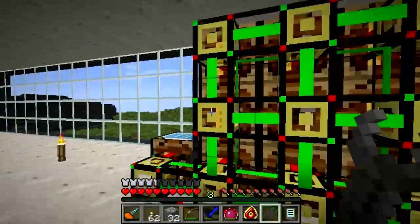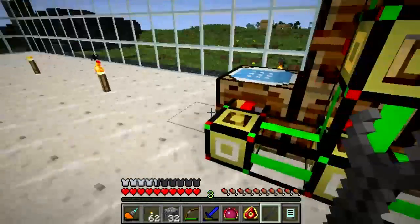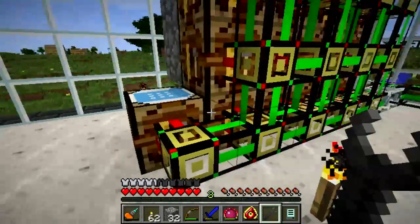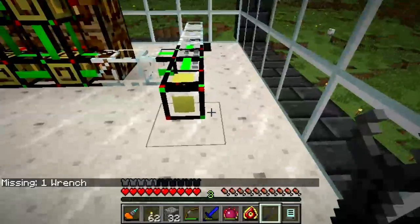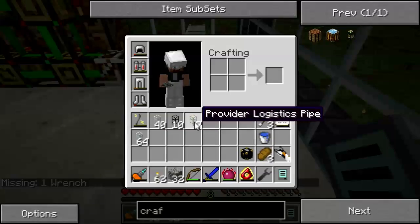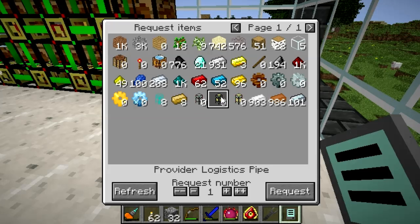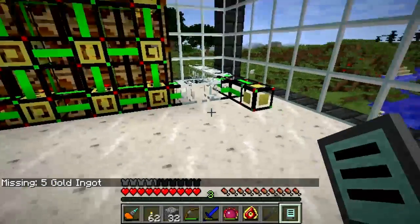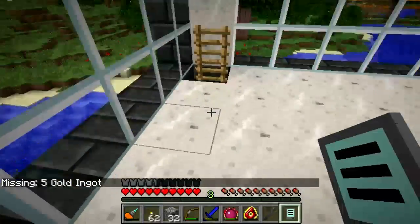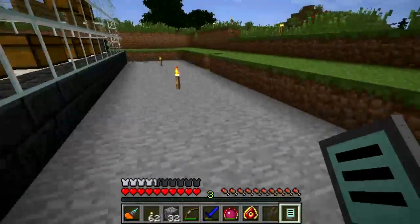Get the wrench, import that. The system can now make provider pipes as well as crafting pipes and basic logistics pipes — we are getting somewhere. I have seven provider pipes. Let's get a few more — missing five gold ingots, never did come up with that much gold. I'll go ahead with the ones I've got for the moment. I want to get busy getting the rest of this system hooked together.